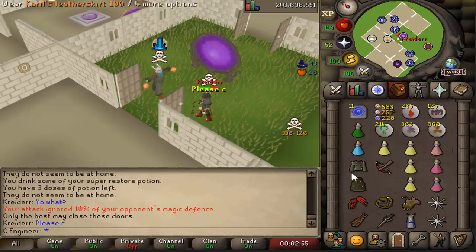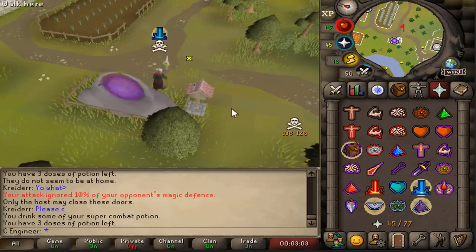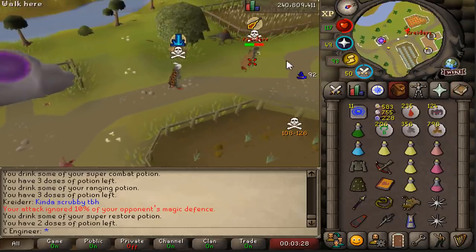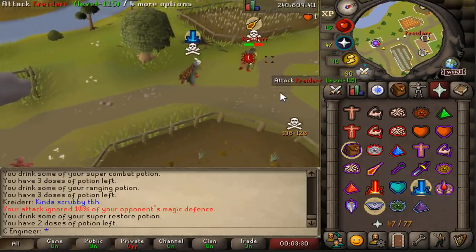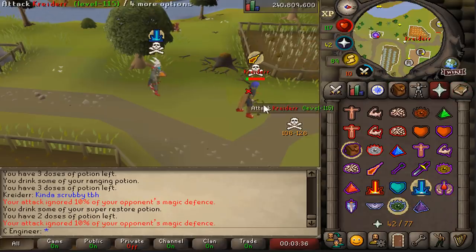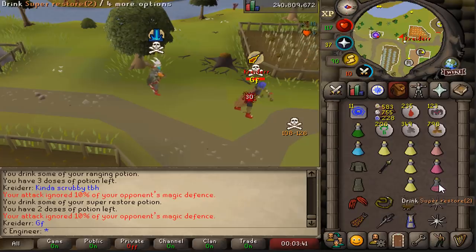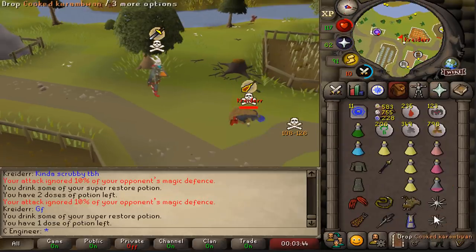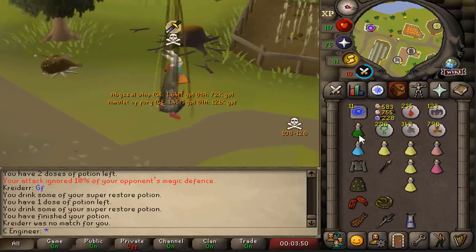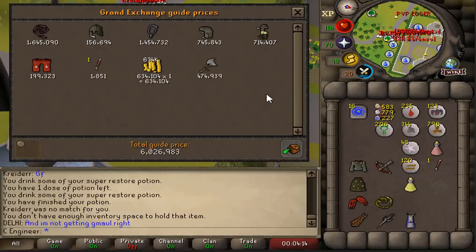What is this? 'Please see,' he says. 'Kinda scrubby, to be honest,' he says. He's running! He's out! This is a kill! We got one! Good fight, sir! We got some loot over here — look at that! First high-risk PK we have killed! 6 mil PK!